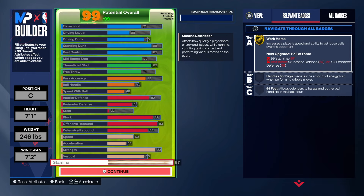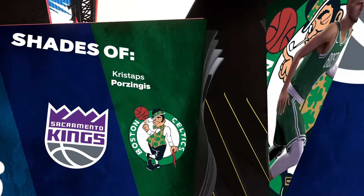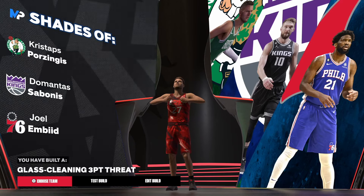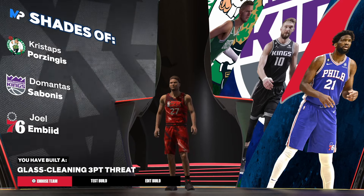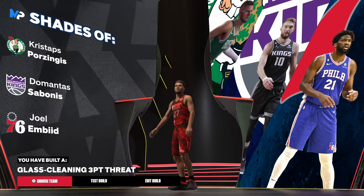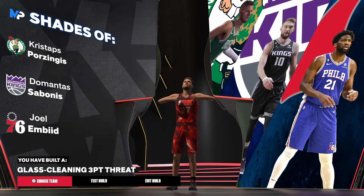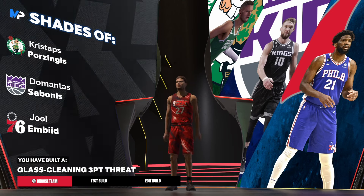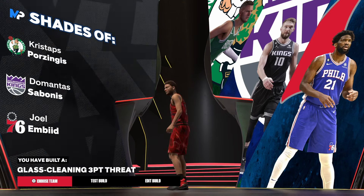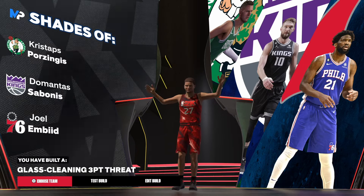Now let's get into the player comparisons. We have shades of Kristaps Porzingis, Sabonis, and Joel Embiid — glass-cleaning three-point threat. I like those comparisons: all three of those guys are tall, they can pass, they can shoot. Sabonis can pass a little bit better than both of them, but Embiid is a monster in the post. Porzingis can shoot threes well, and Embiid can shoot the mid-range well. Overall, good build in my opinion — let me know what y'all think in the comments, and I'm out of here like last year.